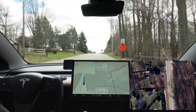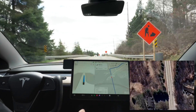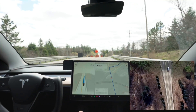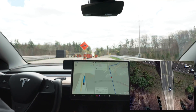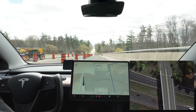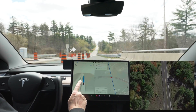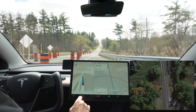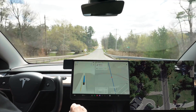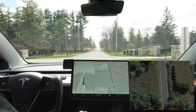Here we are in the construction zone again. The speed limit is 50 and we're going 51 right now, easily navigating to the right through the construction zone. One thing to notice — I'm not seeing any pylons anymore. Someone on X recently commented on this too. The high-fidelity view still shows a little bump there, but the actual pylons aren't being displayed anymore. Not sure why that is.